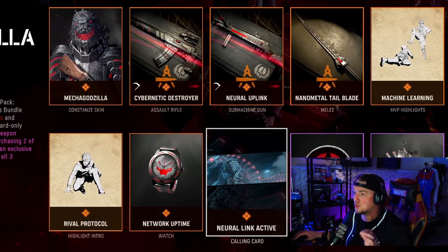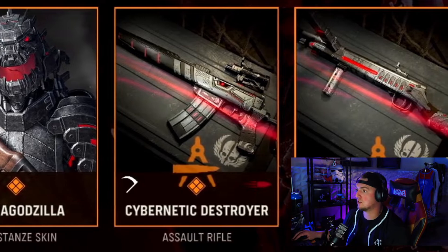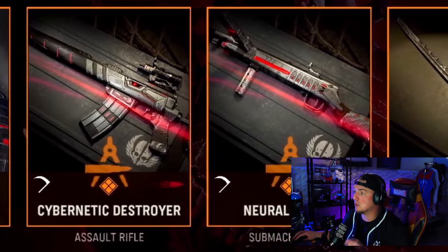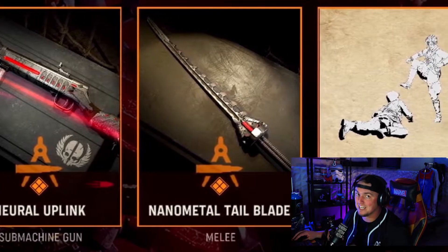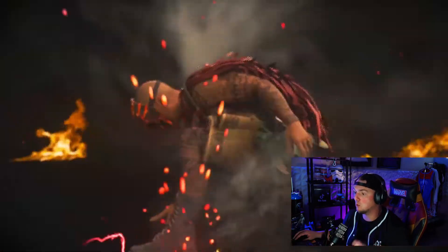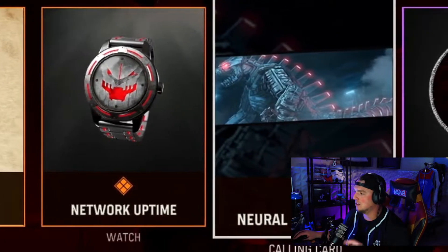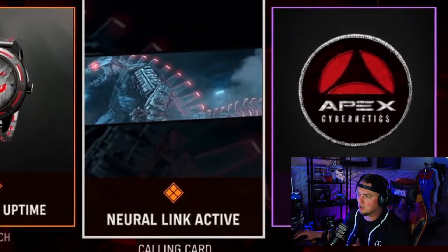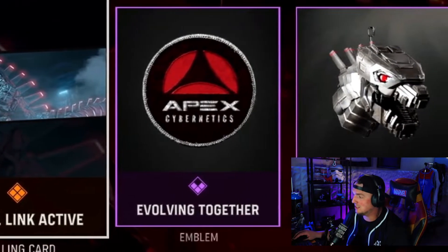Next we've got another one that's a for sure cop which is the Mechagodzilla Tracer Pack. You've got the Mechagodzilla Operator, the Cybernetic Destroyer Assault Rifle which looks like the AS-44, then the Neural Uplink Type 100 Submachine Gun, the Nano Metal Tail Blade Melee Weapon which looks insanely cool, the Machine Learning MPP Highlight, the Rival Protocol Highlight Intro. Honestly it kind of sucks that this one doesn't come with a finishing move. You've got the Network Uptime Watch that actually looks pretty sick, the Neural Link Active Calling Card, the Evolving Together Emblem which includes the Apex Cybernetics Emblem, and the Mechagodzilla Head Charm which actually looks kind of cool.